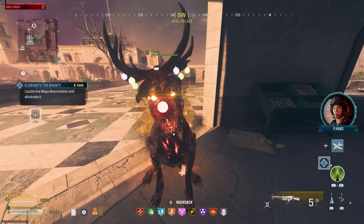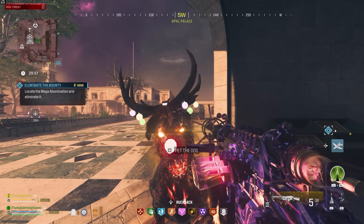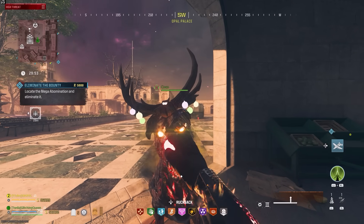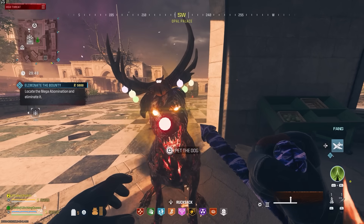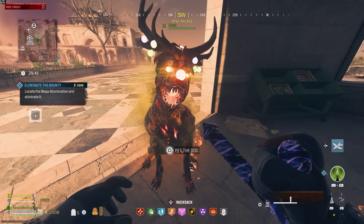Over the last week or so, I've been testing all the Wonder Weapons that are in Modern Warfare Zombies on the Red Worm boss fight. I wanted to see if any of them were viable enough to actually bring in and fight this worm and win. And the answer is yes, one of them is awesome and it is now my go-to strategy.